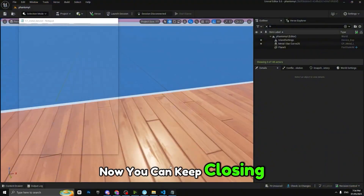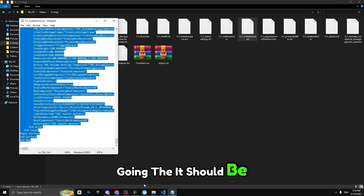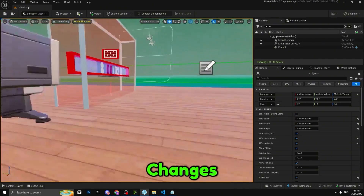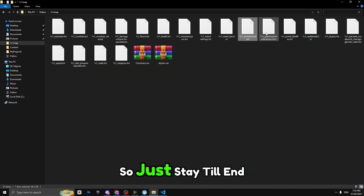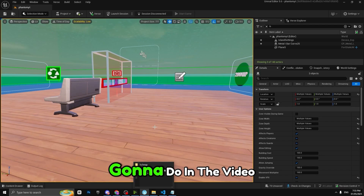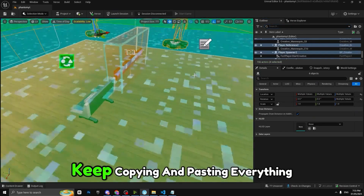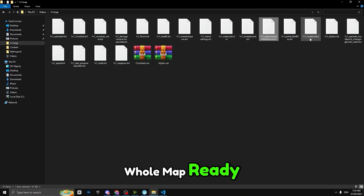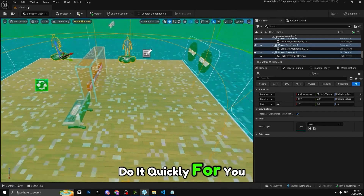Keep closing the other notepad files and continue copying and pasting everything. The map should be nearly complete by the end. There are only two changes I'll tell you about later, so make sure to watch until the end. Just keep copying and pasting everything so you have the whole map ready.